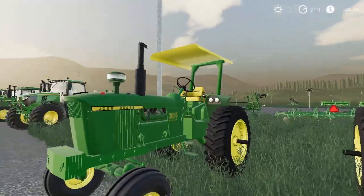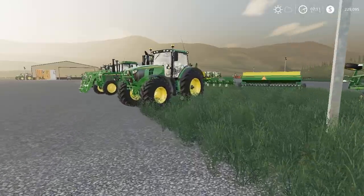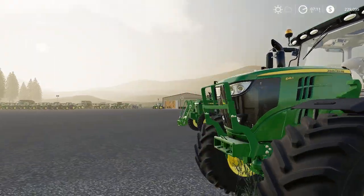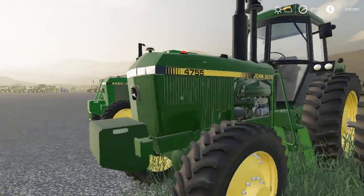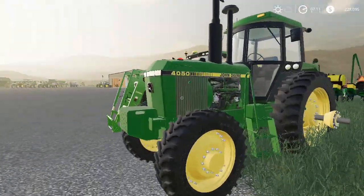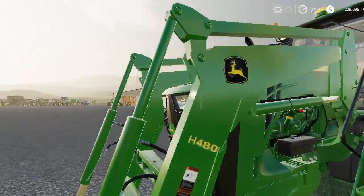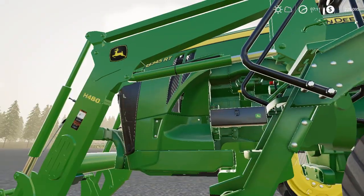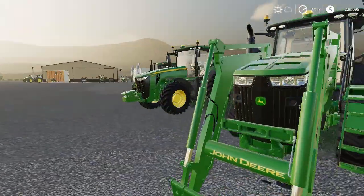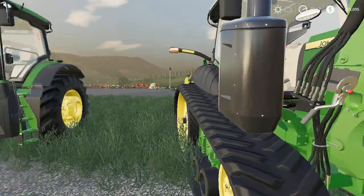We got one with a roll bar and with a canopy. We also got a 6195R, 4755, 4050 — I believe Manny wants to buy this tractor. We got an 8345RT with an H480 loader modded to it.